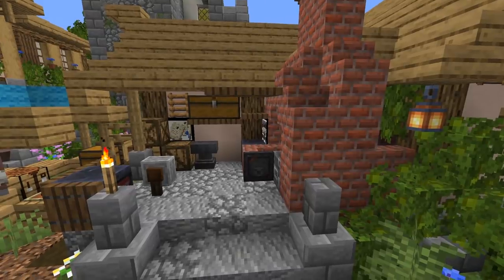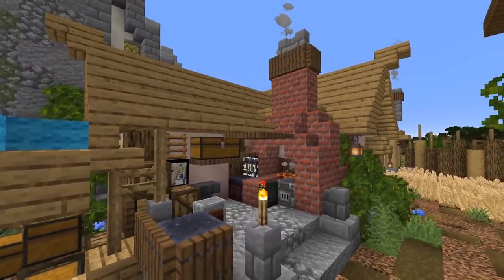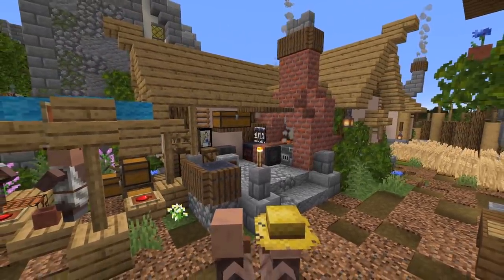I know we already talked about workstations filling empty places, but you can always make a dedicated blacksmith. Usually they would be working outside of their actual house — in this case it's just kind of attached to the side of the house. Works super, super well.